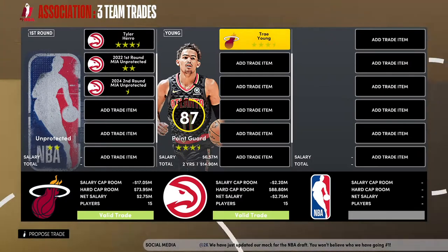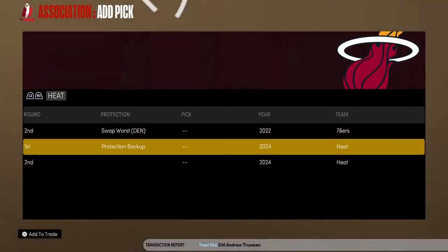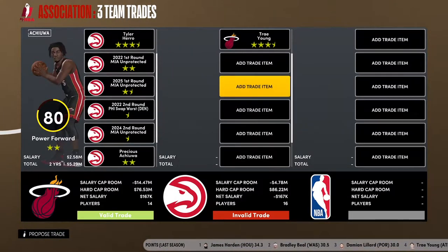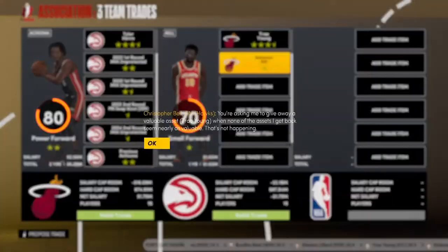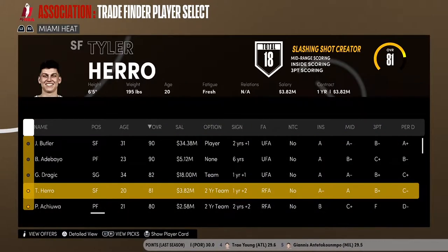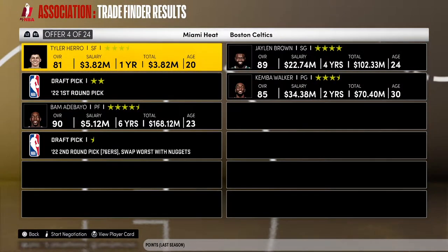Maybe Trae Young? Two firsts, a second, and a player — Precious — but Precious is worth nothing to them. I want to make a big splash but I really don't think we can do that. Let's try Tyler Hero and Bam Adebayo — this has to get something big.